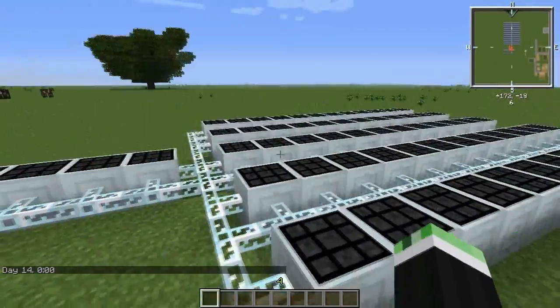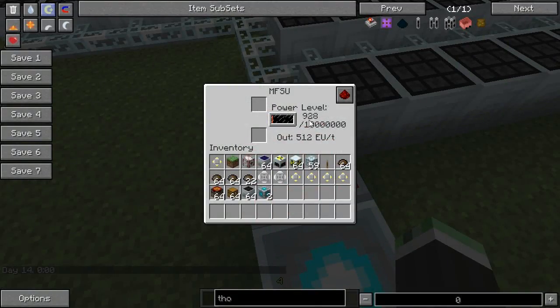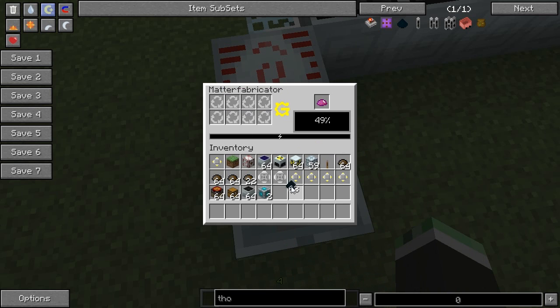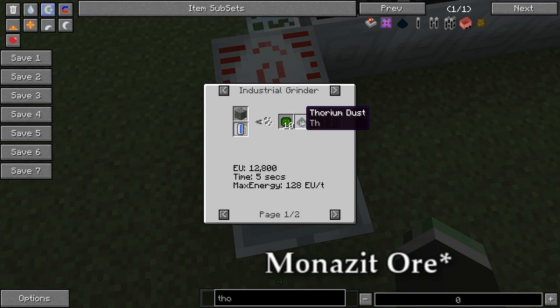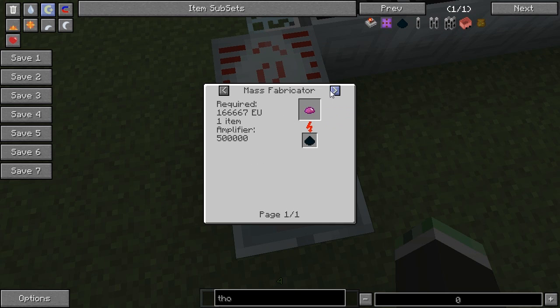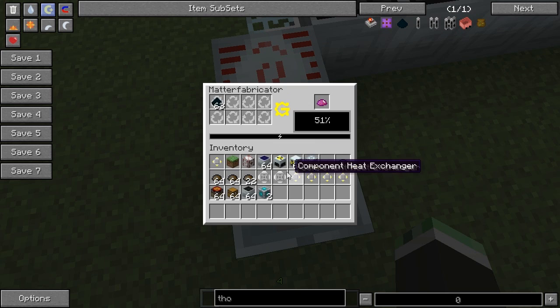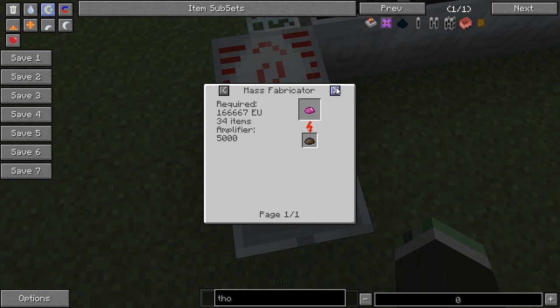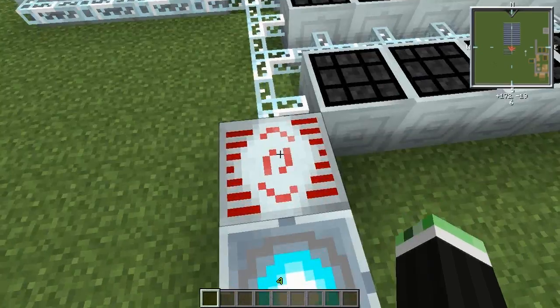The 64 solar panels only work during the day, and they only just keep it level - this is producing just as much EU per tick as the matter fabricator can consume. If there's scrap in the matter fabricator, it won't use the thorium dust, so you need to have only thorium dust in here. This is made by macerating forcicium. It gives you 500,000 for thorium dust, whereas scrap gives you 5,000. So it's a factor of 100 times better, and it's fairly easy to get if you have a turtle or a quarry going.